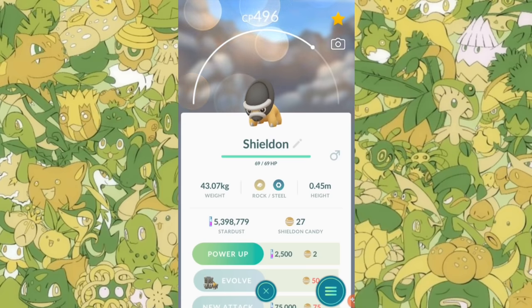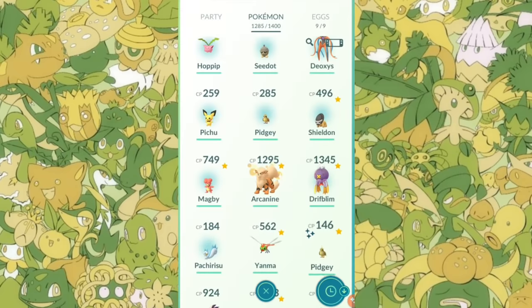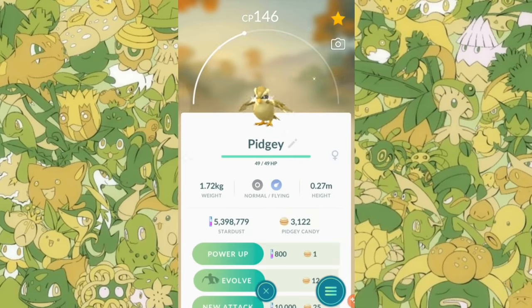This one right here is going to land on exactly 1,500 CP if I evolve and power it up. It's going to take quite a bit of investment but it's going to be a little better than the current one I have. And check it out — I found a shiny Pidgey, Go Plus'd it yesterday! I'm still deciding whether I'm going to evolve it or not, but I found it and that's pretty neat.